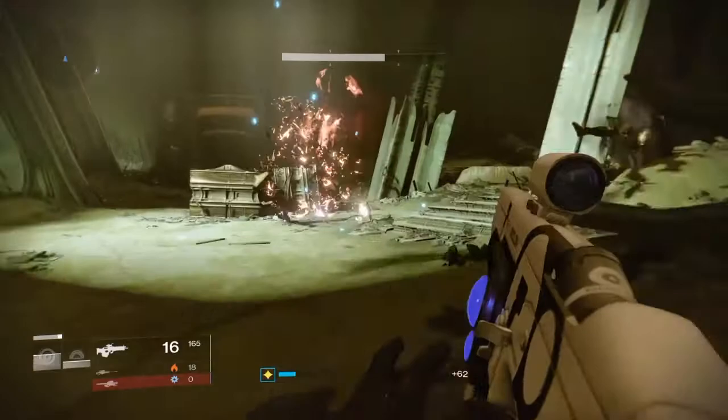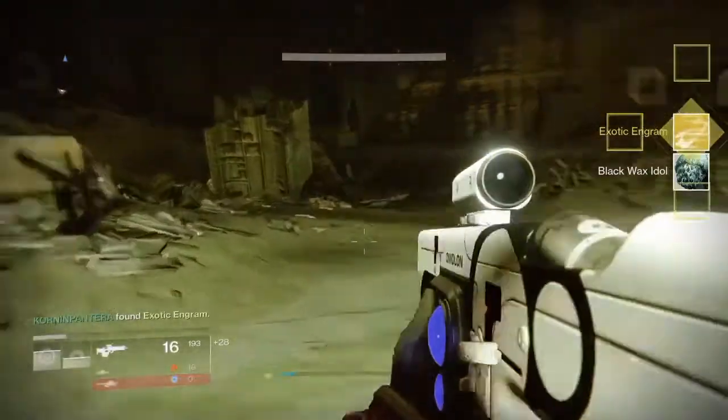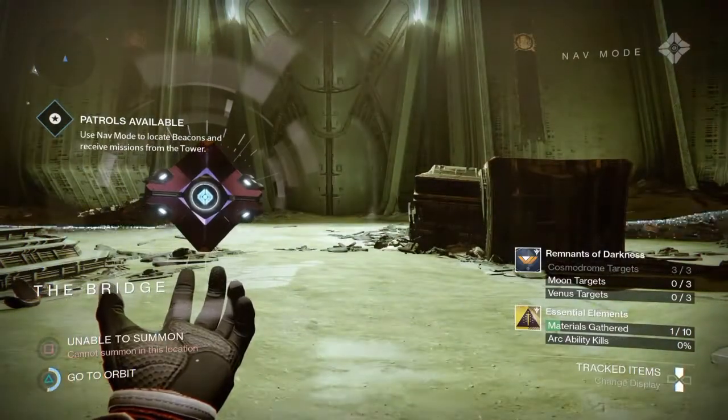Now that I've killed him, you can see that he dropped the exotic engram that I'm about to pick up. He doesn't do it every time — he'll probably do it once every four to five runs. It's not guaranteed that he'll drop one.